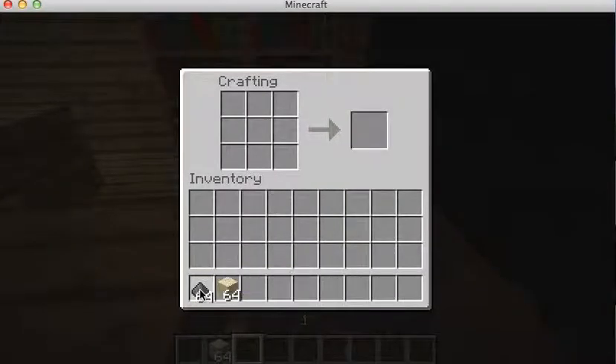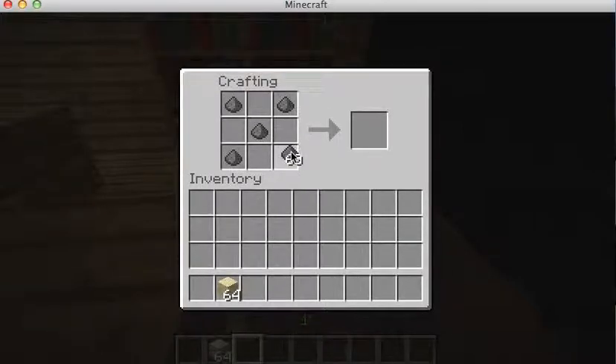How to craft TNT. We need five pieces of gunpowder, and we put them in this formation like so — like an X. One, two, three, four, five.